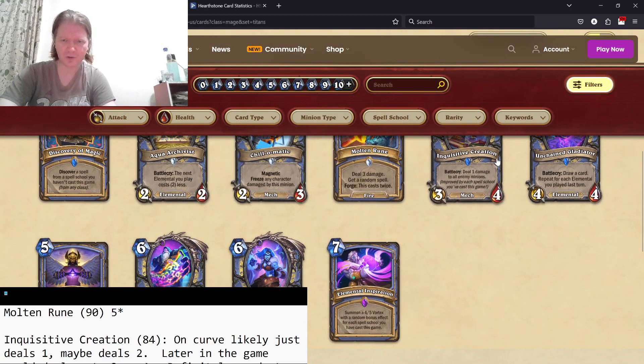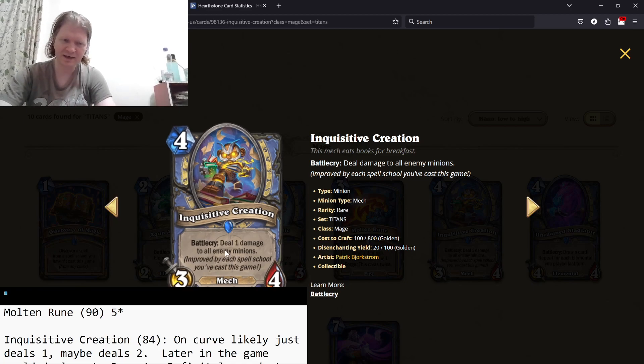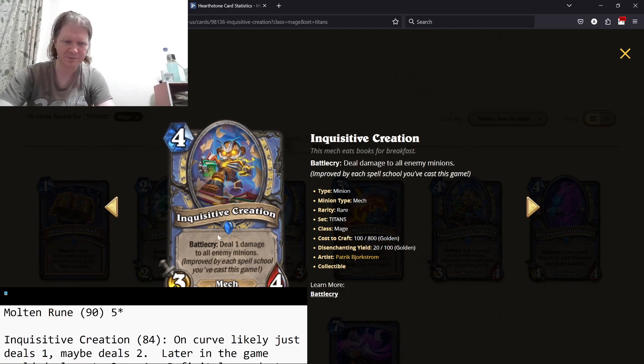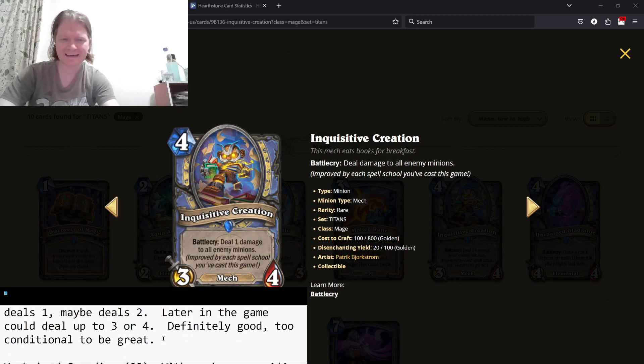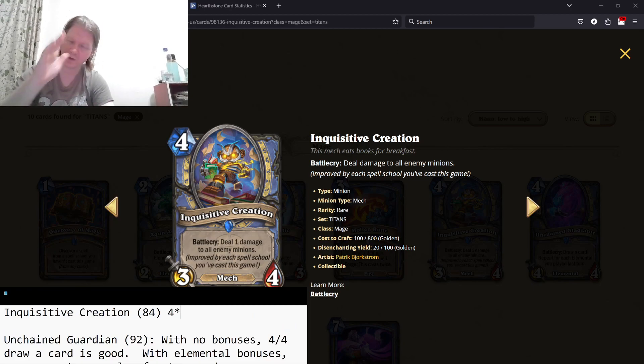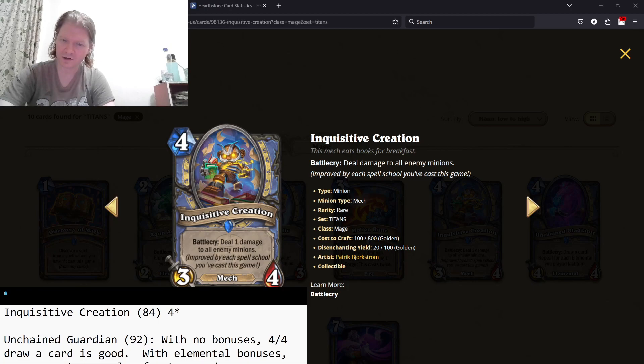Inquisitive Creation — three mana, 3/4, deal one damage to all minions. Improved by each spell school you've cast this game. If you cast one spell school, this becomes two damage. I think you can get up to three or maybe four. I'm going to admit I might be undervaluing this. I have it as four stars, but this very well could be a five-star card — I may not have thought enough about it.